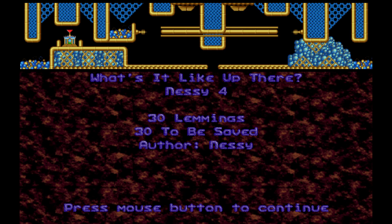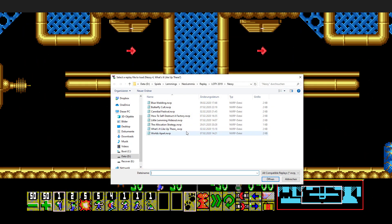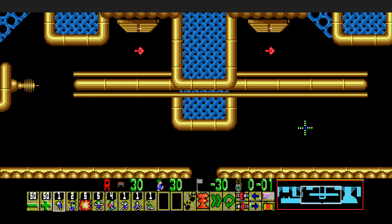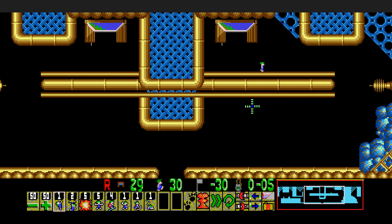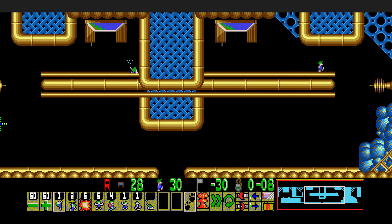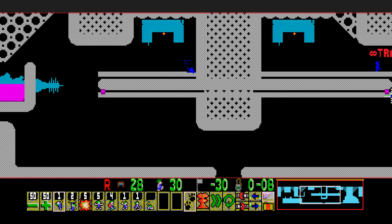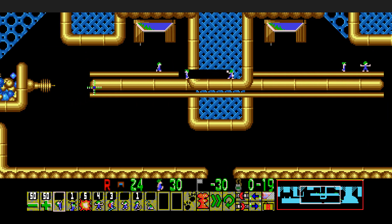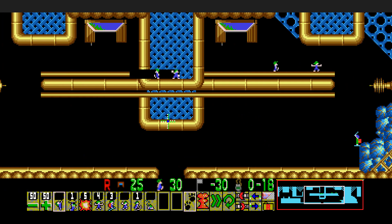This one was nominated by me — 'What's It Up Like There?' This was a very difficult one, but I really liked the solution I found. I don't know if it's 100% intended, but it felt intended to me, it felt good. We have the big problem of the two groups being very high up. We can't lose any lemmings and there are traps blocking the lower parts. We will dig down a step. He will become a floater and after that will simply bash. He will climb and make a split from the ledge. And now we have a big problem: all these lemmings will turn around falling down here, which is not what we want.